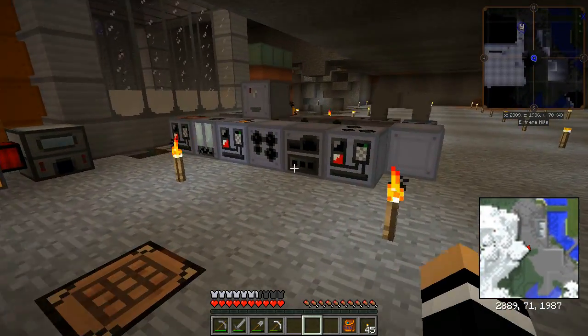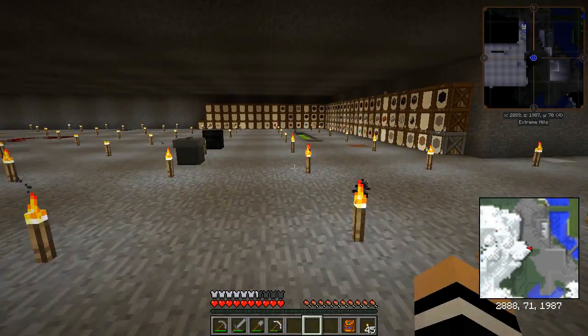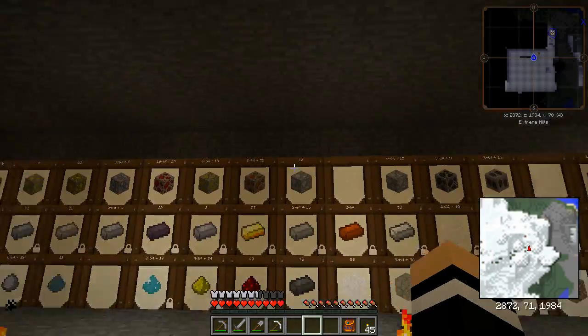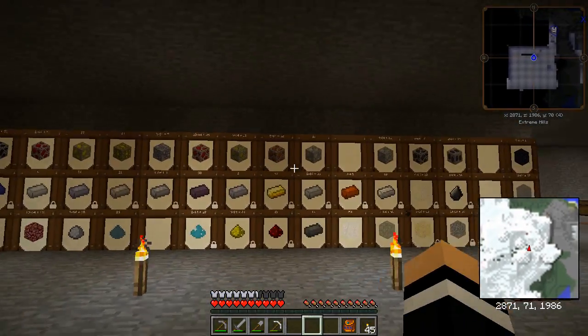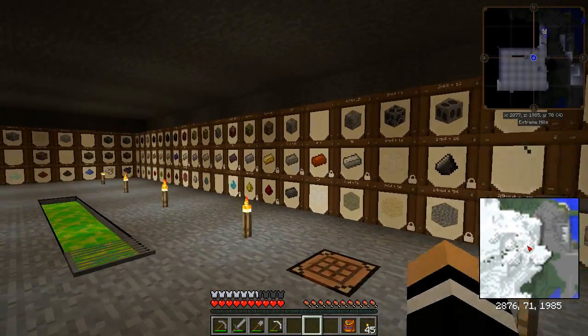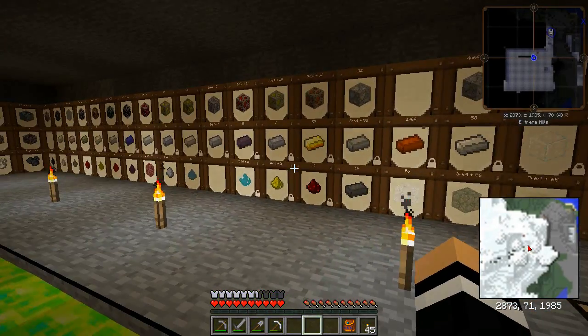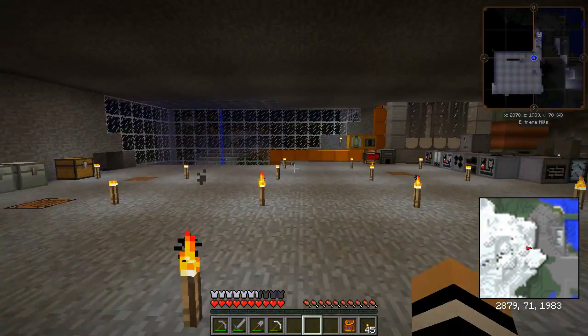Applied Energistics is always my storage mod of choice. I will try and integrate it with these barrels as well, because I do really like the good fashion barrel room. It means I'm going to have to run a ton of cable behind, but for now I think I'm going to have to sort of put up with a dual system until I have enough materials. So let's get started.